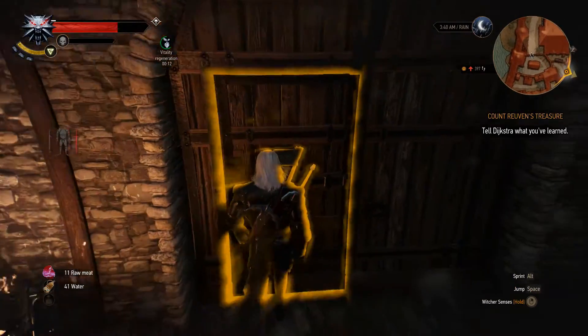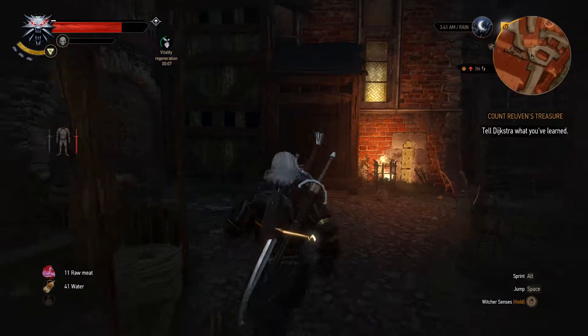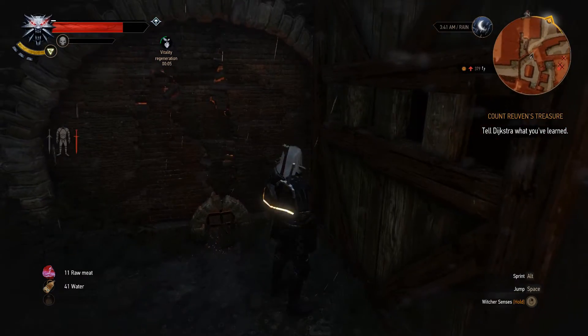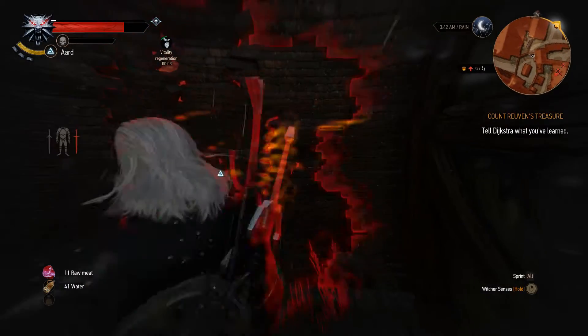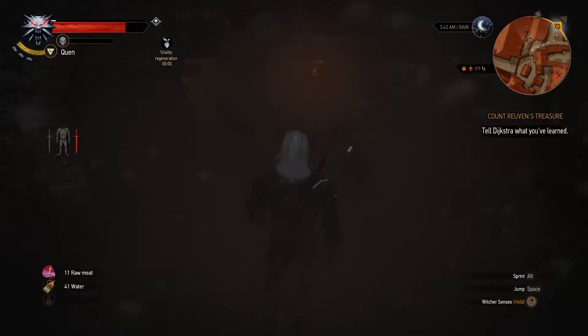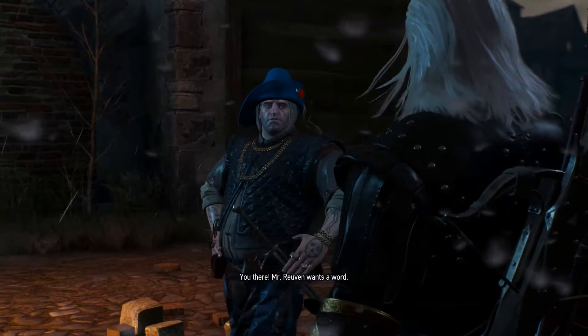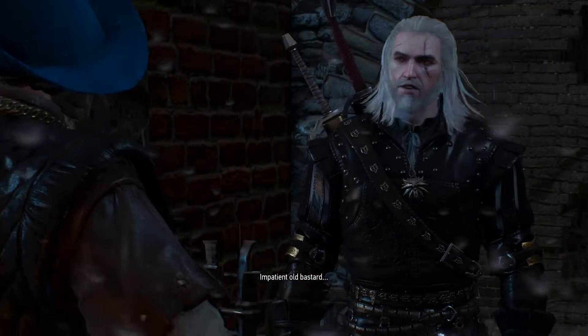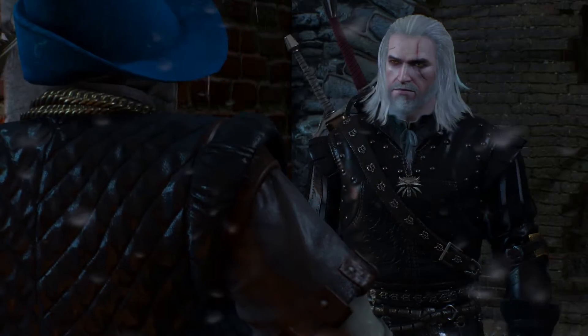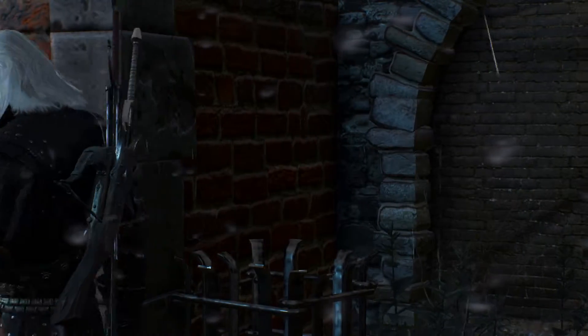I can't get out that way. So I did that for nothing? I gotta blast through some walls again. Mr. Rovan wants a word. I believe he does — impatient old bastard. Be there soon. Dijkstra just literally has no patience at all — he's following us everywhere.